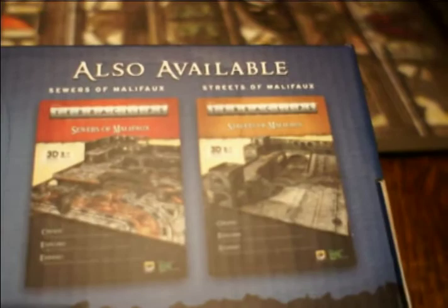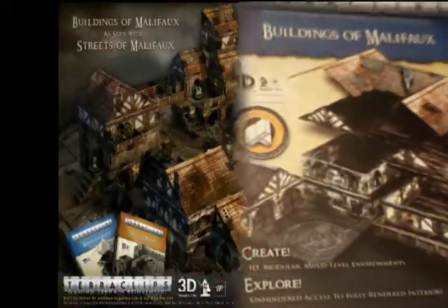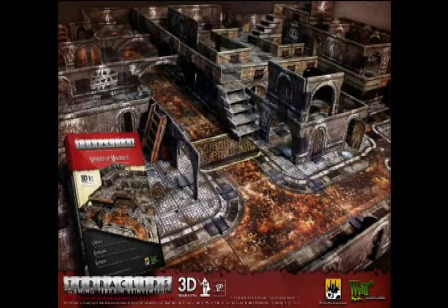There are two other sets. So this is Buildings of Malifaux; you can also get Sewers of Malifaux and Streets of Malifaux, which I hope to get in the future. That's what a lot of Buildings of Malifaux and Streets of Malifaux put together looks like — I think that's one or maybe two sets of each. Typically, one set of the streets or sewers covers somewhere in the region of a two-foot by three-foot area.